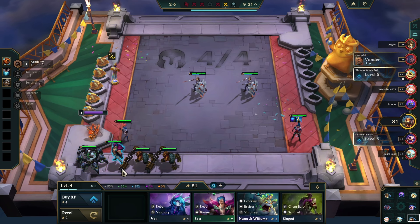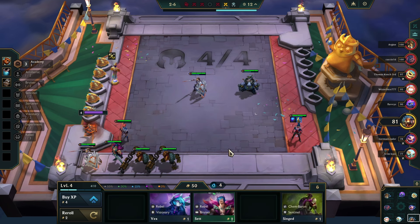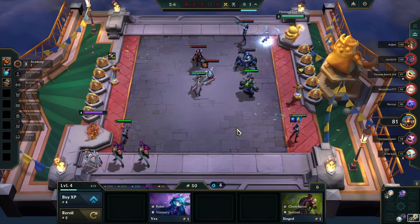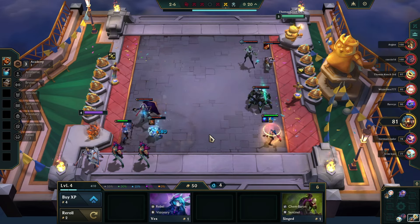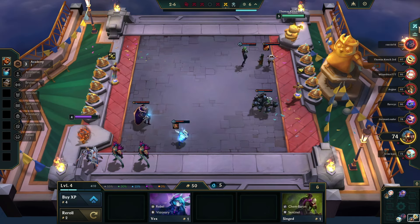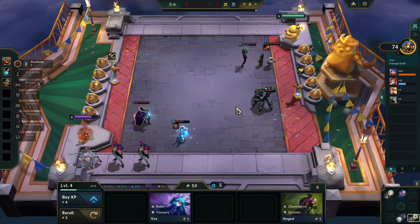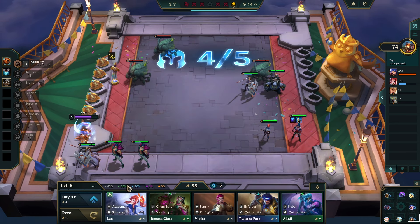I can get rid of the Urgots. Actually, I got a Nunu, but no — I've committed to this comp already. I could still make Experiment work but now I want to try Academy; at least I'll get that comp tested right away. I'm gonna take a beating here until I get some champions to 2-star, but that's okay. We usually start with a losing streak — let's call it a tactic, because it sounds better if we say it's planned.